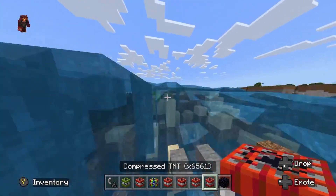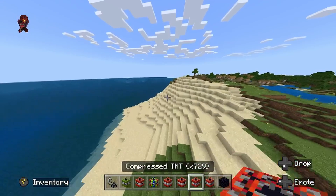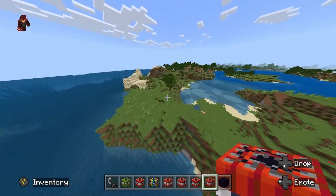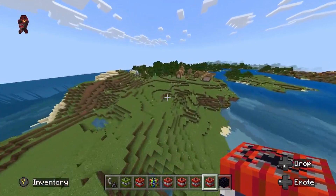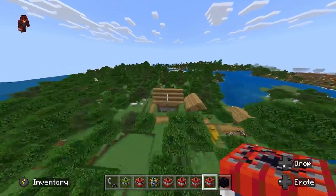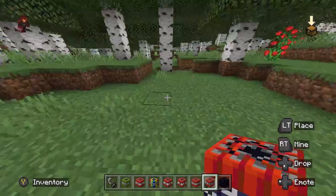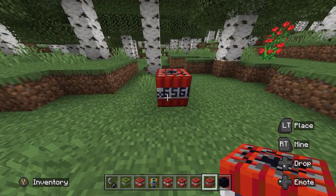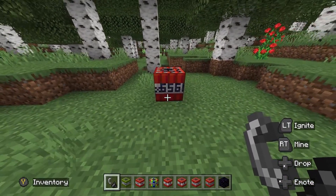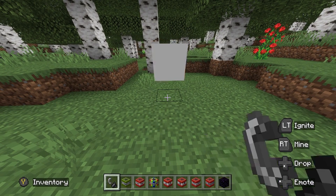The moment y'all been waiting for — the nuke. The 6,561 TNTs all put into one. Where should we go for this one? Let's try doing it in the middle of the forest. This is a world-ending nuke right here. 6,561 — like, you light this on fire, the entire world goes goodbye. Let's see how it is.